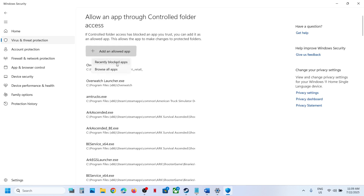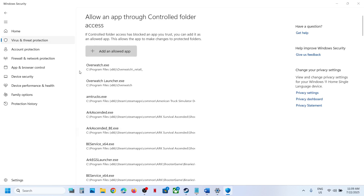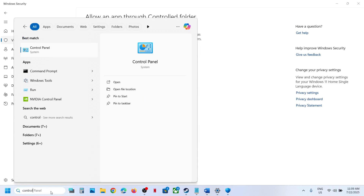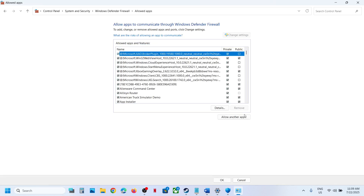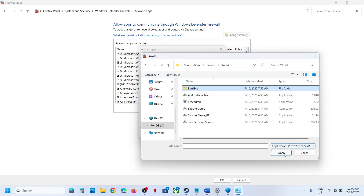Select all exe files including the battle exe. Then open Control Panel, go to System and Security, Windows Defender Firewall, click Allow an App or Feature Through Windows Defender Firewall, click Change Settings, then Allow Another App, click Browse, go to the game installation folder, and add all the exe files including the battle launcher, one by one.